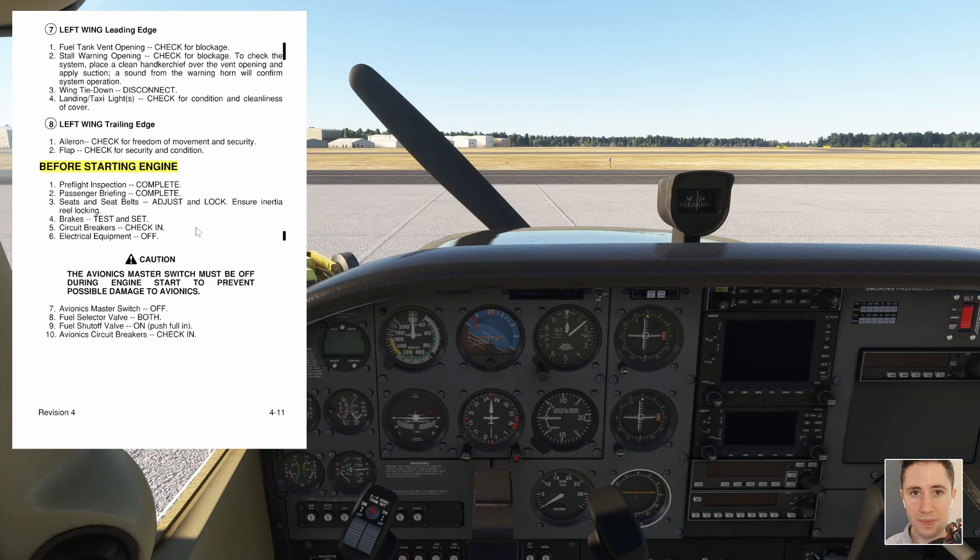When we're doing checklists, it's a good practice — even if you're flying alone — to verbalize each item. It helps to slow you down, make yourself more deliberate, and it's really how a professional flies. So when we're beginning a checklist, we would always start by saying the name of the checklist — in this case, the before starting engine checklist.